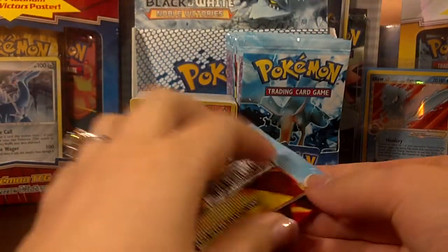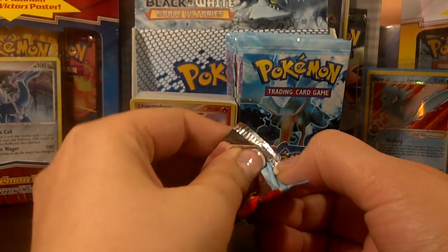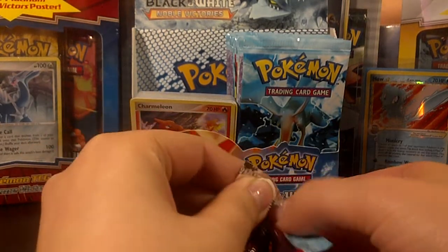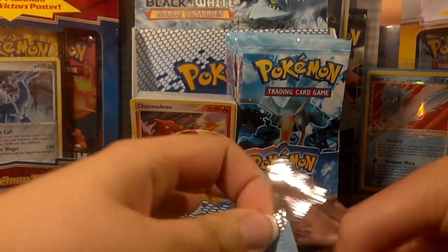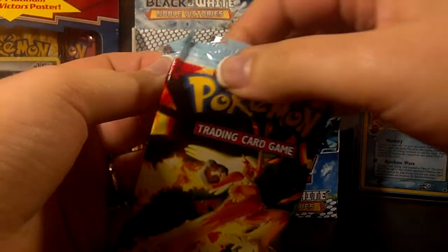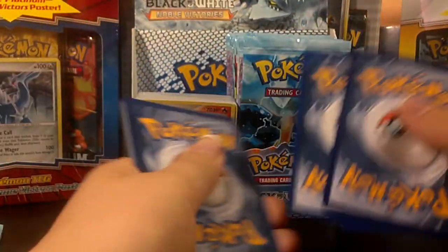As you can see, this is the last pack on the left side of the box. Like I said in the previous videos, these are loose packs, so they were not in a box to begin with. So far I have pulled one EX out of these packs, so I do know they weren't searched, which is good.